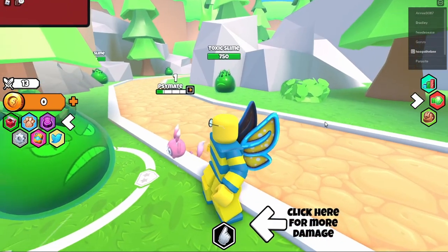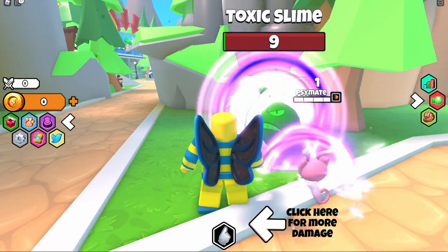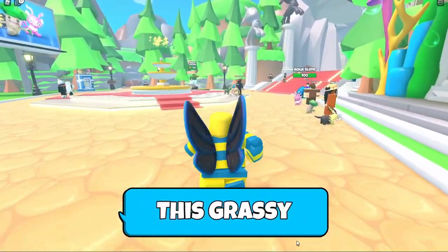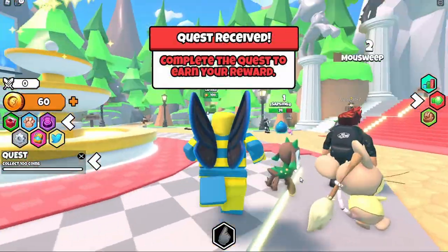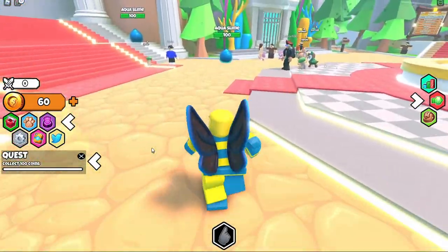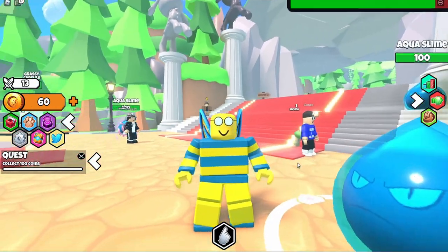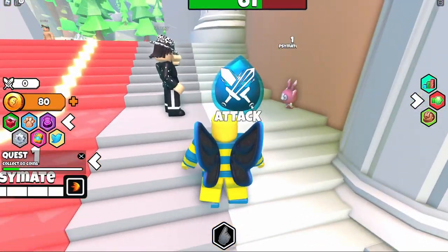So how do we get pets? Well, we're generating coins right now, which is pretty good. I've got 20 coins. We need 100 for our first capsule, so let's go kill some aqua slimes. I'm going to see how long it actually takes to get enough coins. My Cymate's not doing much, but we're getting there — I've almost got enough!